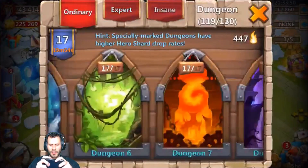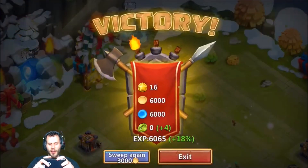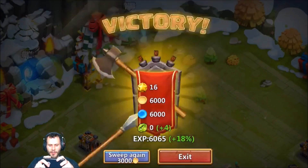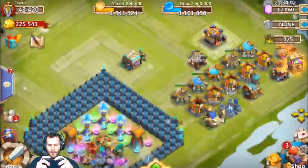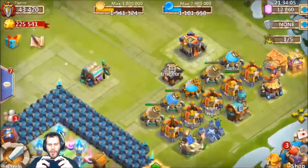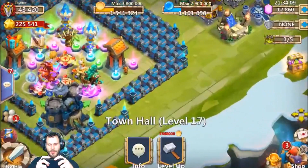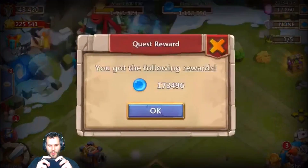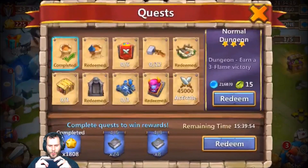I've pretty much been saving every single gem I can. I don't waste any gems on this account — I don't speed anything up, I don't roll any talents. The only thing I'm doing right now is saving up all my gems to eventually do a really good hero rolling session. I also realized that in order to go past level 20 I'm gonna need to up my Town Hall, so I'm about to raid the gold to upgrade to Town Hall level 18.